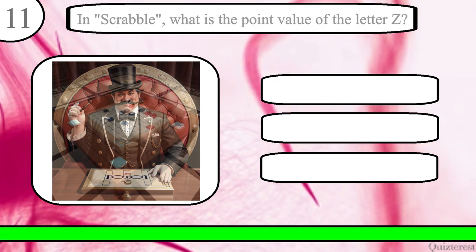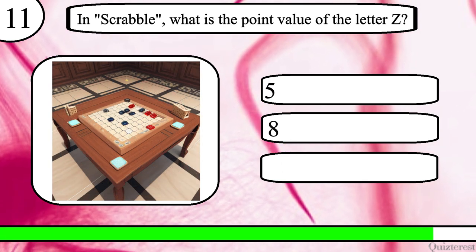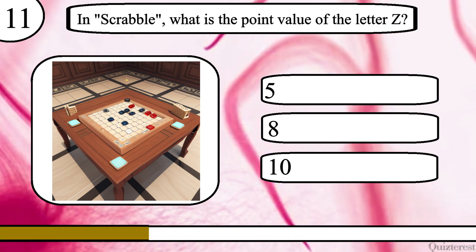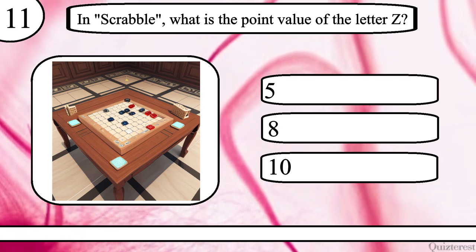Question 11. In Scrabble, what is the point value of the letter Z? 5, 8 or 10? The correct answer is 10.